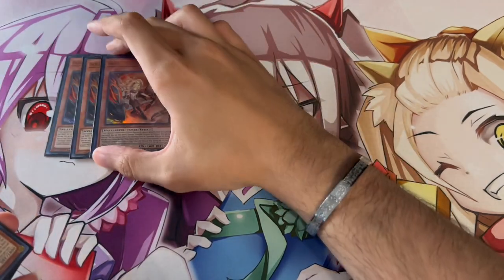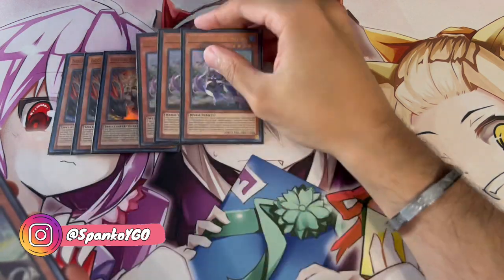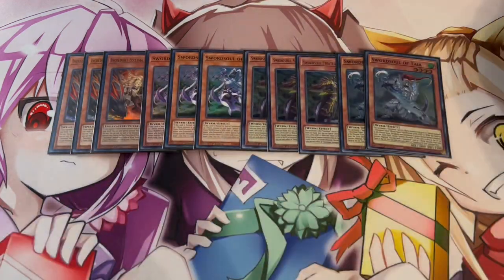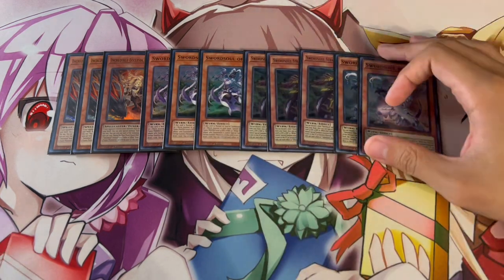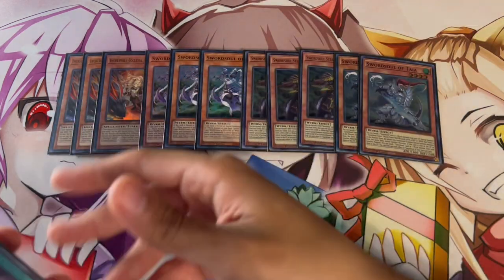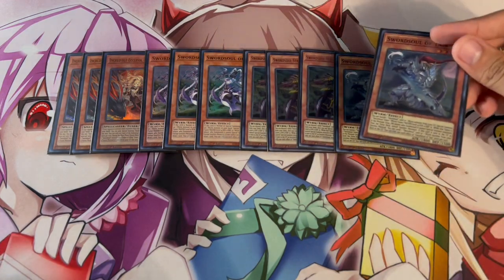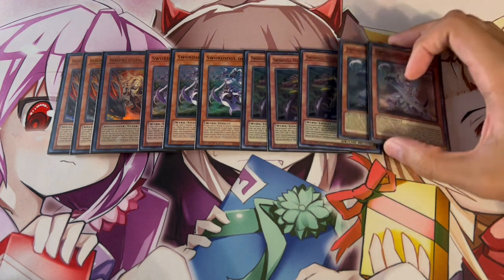To get things started with the monsters, we are of course starting off with three Ecclesia. The Sword Soul lineup is pretty standard — I don't think this lineup is ever changing. Three Moye, three Long One, as well as two Taiye. This is kind of all you need. Moye is your best normal summon and is really powerful going second as well. Taiye is at two because it's really good in the mid to late game and it's a card you'd rather search for follow-up.